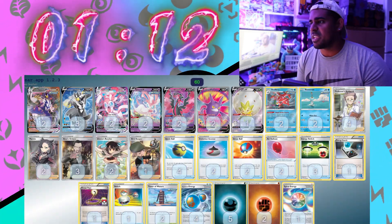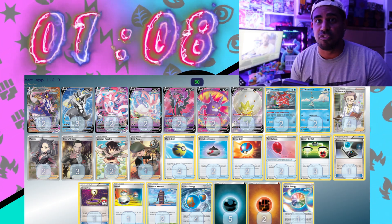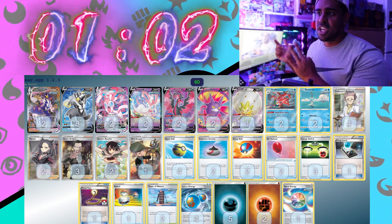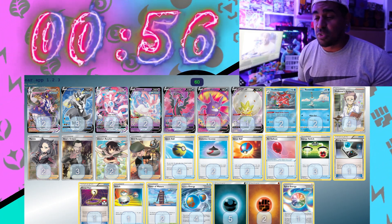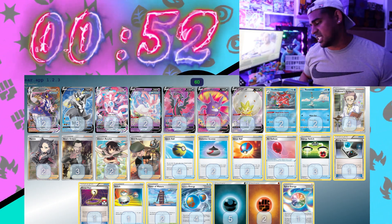We've got Sylveon VMAX. I think the only way you can play this is if it goes into a Rapid Strike Urshifu box deck, and then you have Galarian Moltres to hit Dark Weakness, Sylveon for Fairy Weakness, Urshifu to do Urshifu things in the post-rotation format. Do I think it's worth it? Probably not — I think it adds a lot of clunk to the deck, and I don't think Urshifu needs it to be successful, but if you want to play Sylveon VMAX, this is the best way to do it.